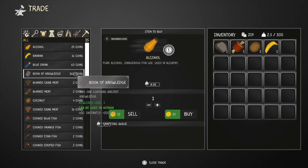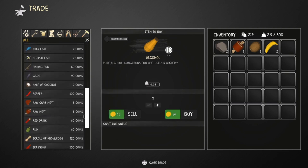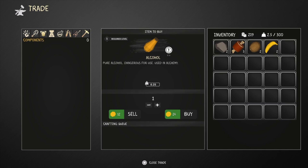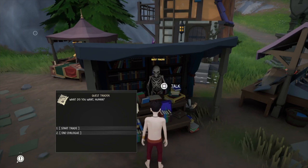A trade! Look at all of this. 219 coins - can I get some stuff? Oh yes, oh yes, oh yes - this is going to be awesome! Some equipment - no - this is going to be awesome.